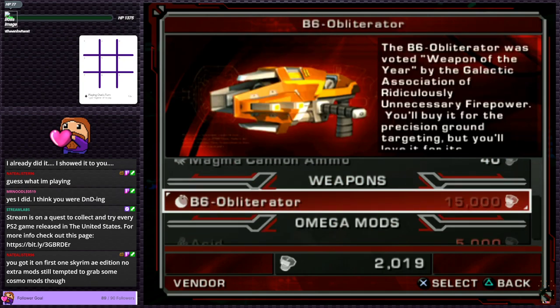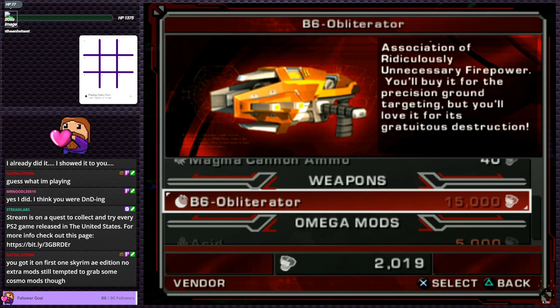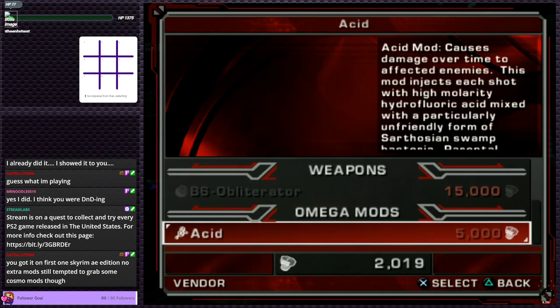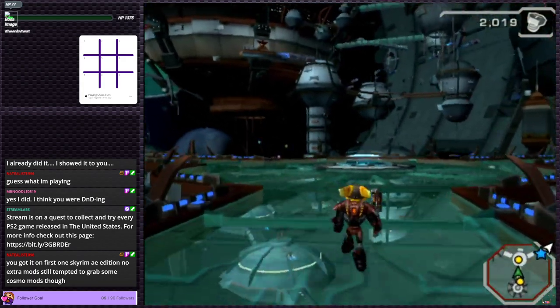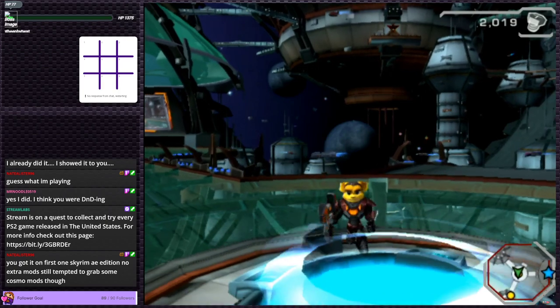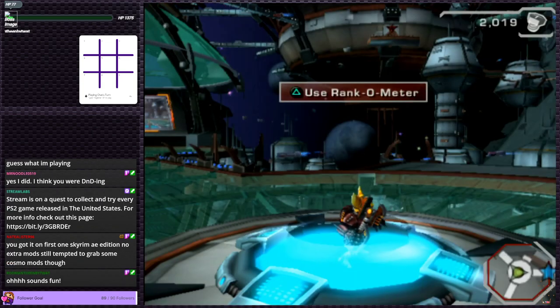The B6 Obliterator was voted weapon of the year by the Galactic Association of Ridiculously Unnecessary Firepower — you'll buy it for the precision ground targeting but you'll love it for its gratuitous destruction. I love it. I wish we had 15,000 nuts and bolts to buy it. You can also buy mods. This rank-o-meter thing seems like a fake online leaderboard sort of thing — that's neat I suppose.